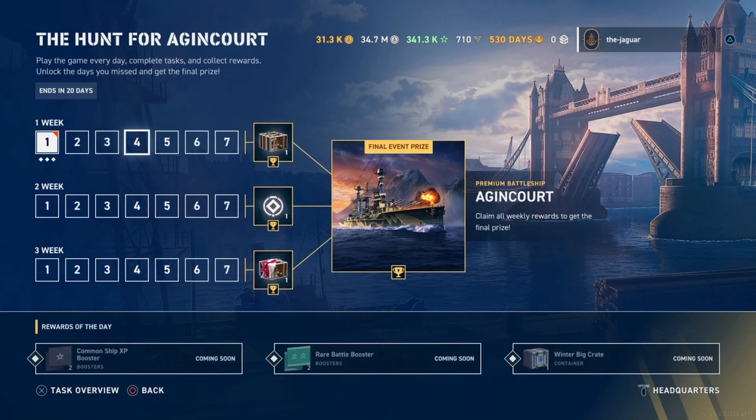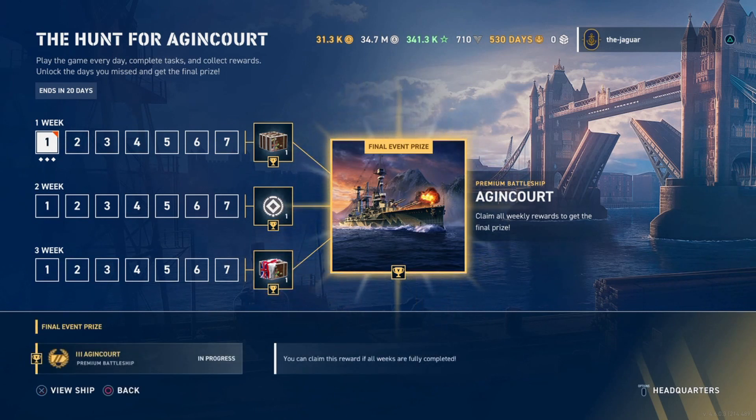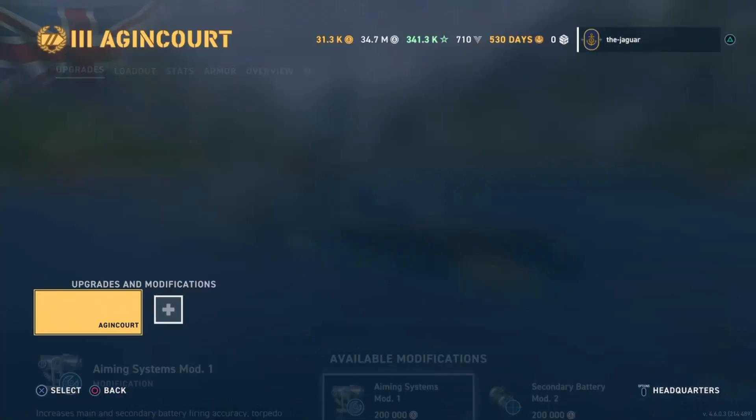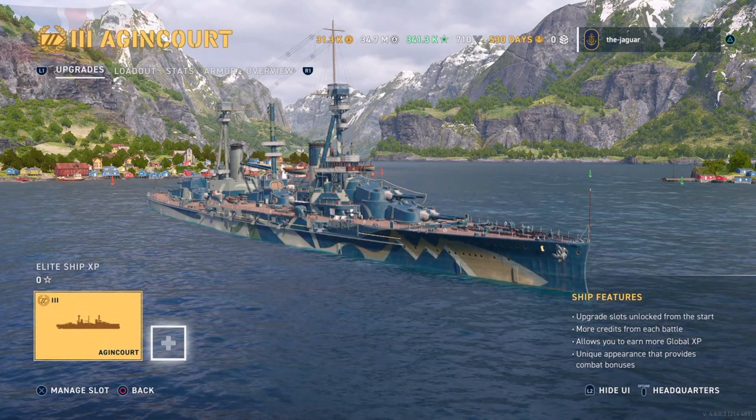If you complete the first week you get a random commander crate. Then you get an insignia, which is very valuable. After week three you get the British commander crate, and the final prize is the Agincourt — a Tier 3 premium ship.